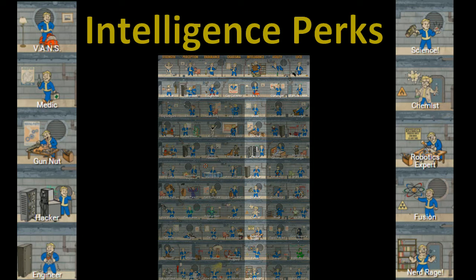The first perk under the intelligence chart is called VANS, the Vault-Assisted Navigation System. This is going to give you a GPS-style navigation to your nearest quest marker. So that brings up the question of whether we'll have quest indicators in the main game until you unlock that perk. I'm missing the Explorer perk from previous Fallout's that unlocked all the vault locations, so maybe if you rank it up to max, it'll unlock all the locations on the map so you can see everything there is to discover. But we'll have to wait and see.